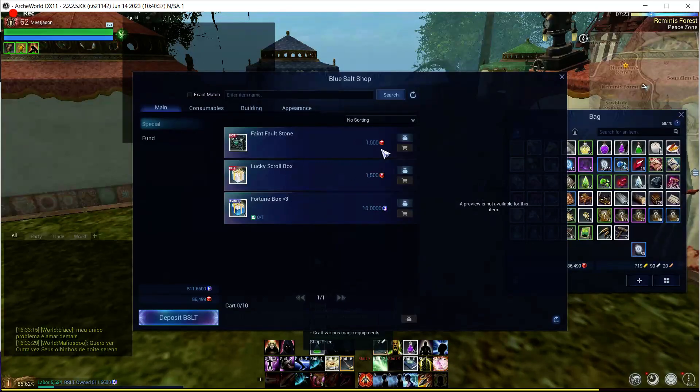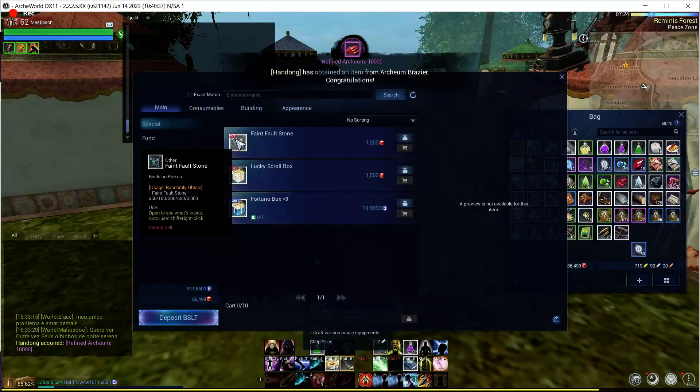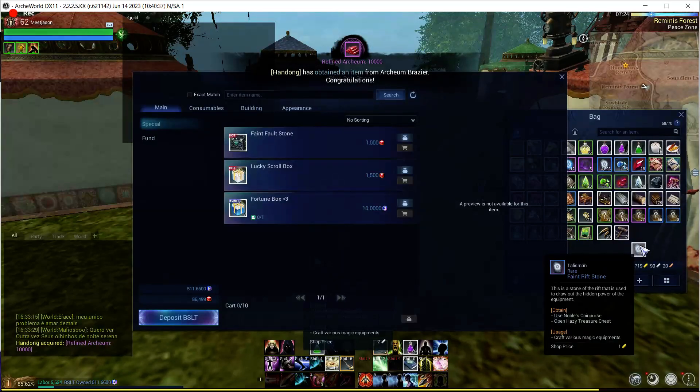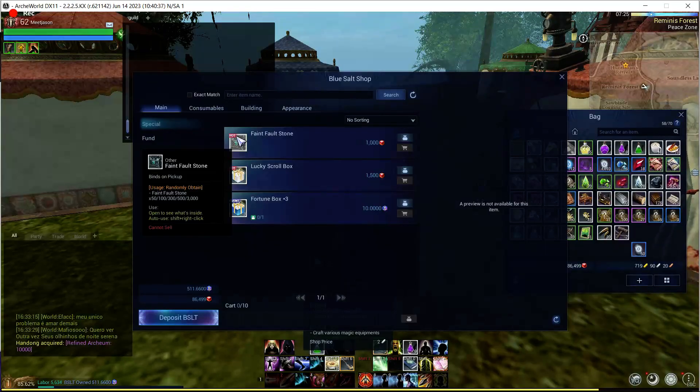You'll notice that these cost Archeum. So this one right here actually gives you Faint Fault Stone, which is kind of a mistranslation — it's supposed to be Faint Rift Stone. We'll send that in and report that to them. But this is a Faint Rift Stone Box.